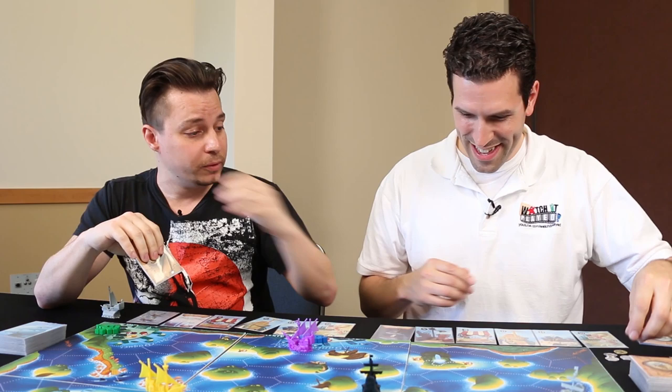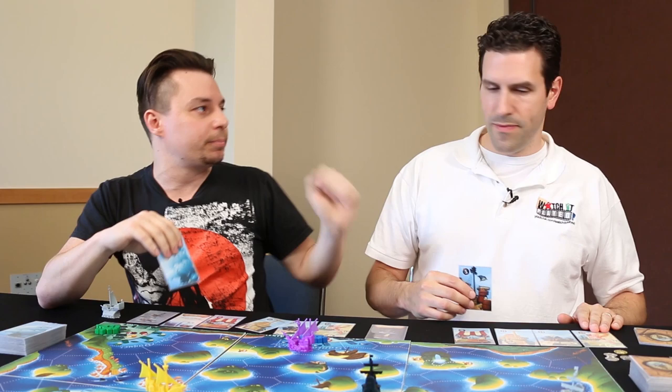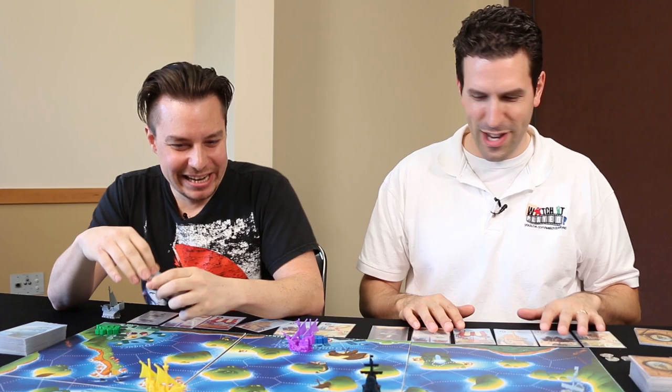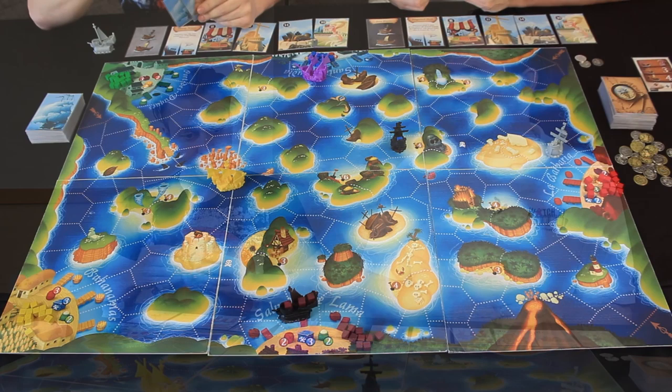And I can build one of my developments — that's the last step of my turn. I have enough money for two. I'll complete the cheaper one; it costs five. And it has a special ability: when your pirate is sunk, do not remove the treasure it holds — it continues to carry that treasure when it re-enters the board. Are you planning to sink my ship? Well, you're pretty far away — most movement values move three, and you'd have to move four. So that is the end of my turn.